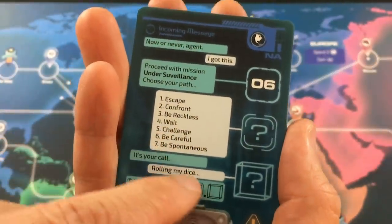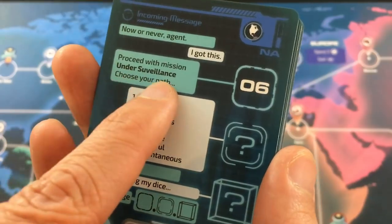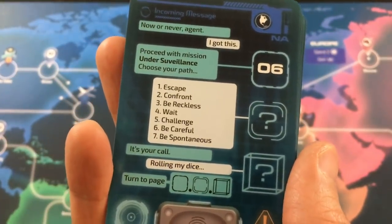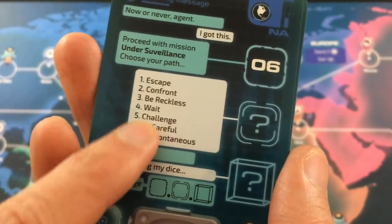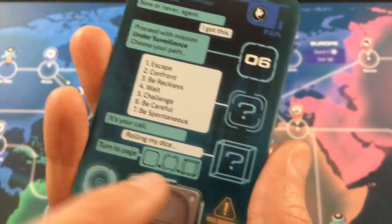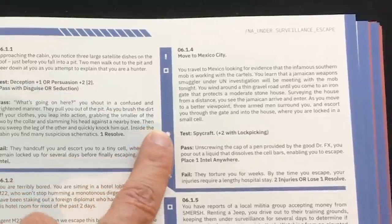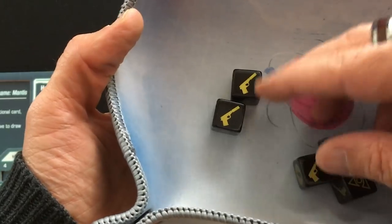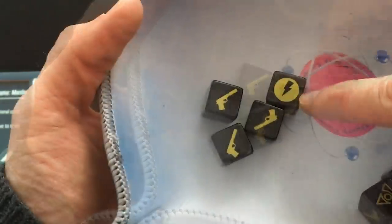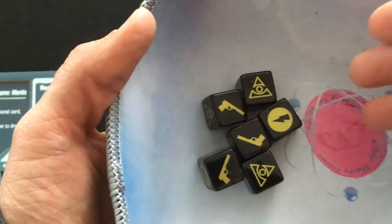Encounters are the core of the game. You draw a continent card that gives a thematic mission title and a number, then make a choice — pick randomly, for fun, or based on your skills. That gives you a second number, then you roll a d6 for a third. You then read that entry in the book for narrative and a skill test. You roll dice equal to your skill — gun symbols are successes, the Illuminati symbol is a failure, and lightning bolts become successes if you spend one resolve each. Resolve can also buy extra dice before rolling.